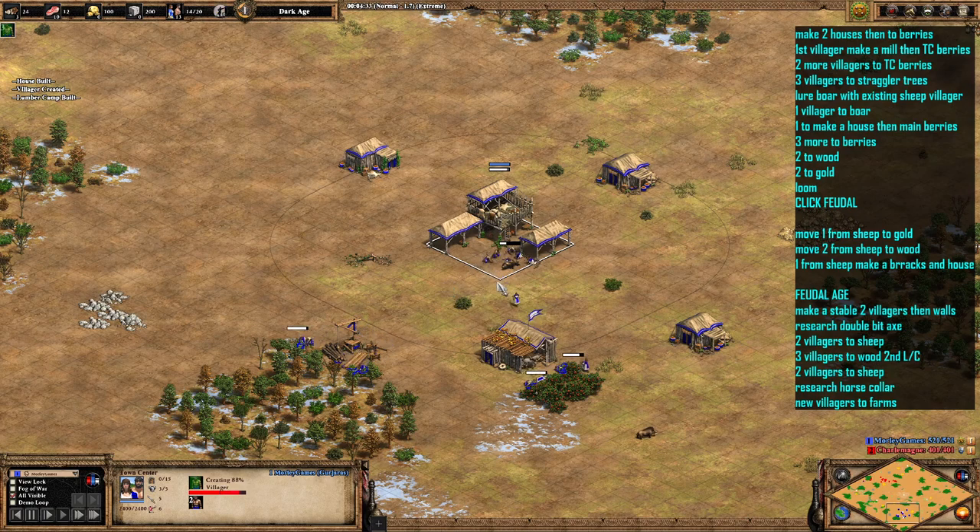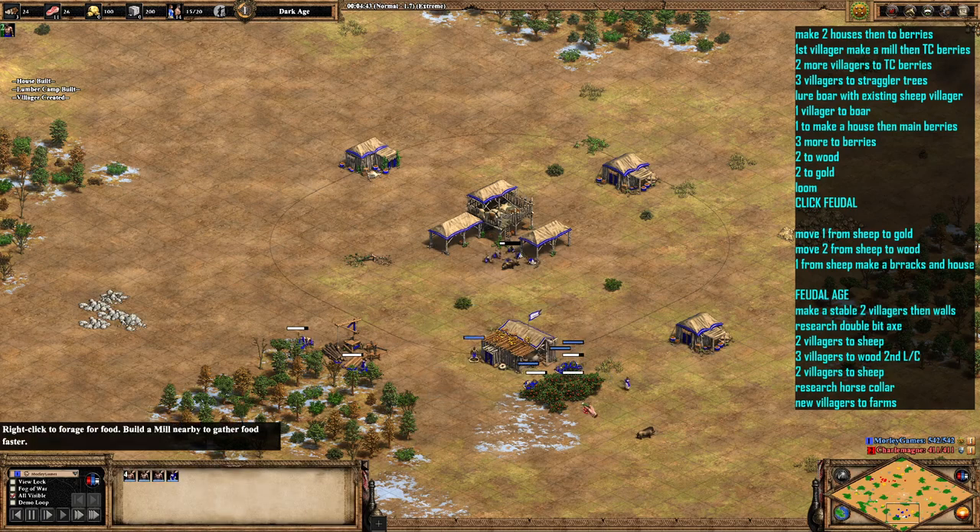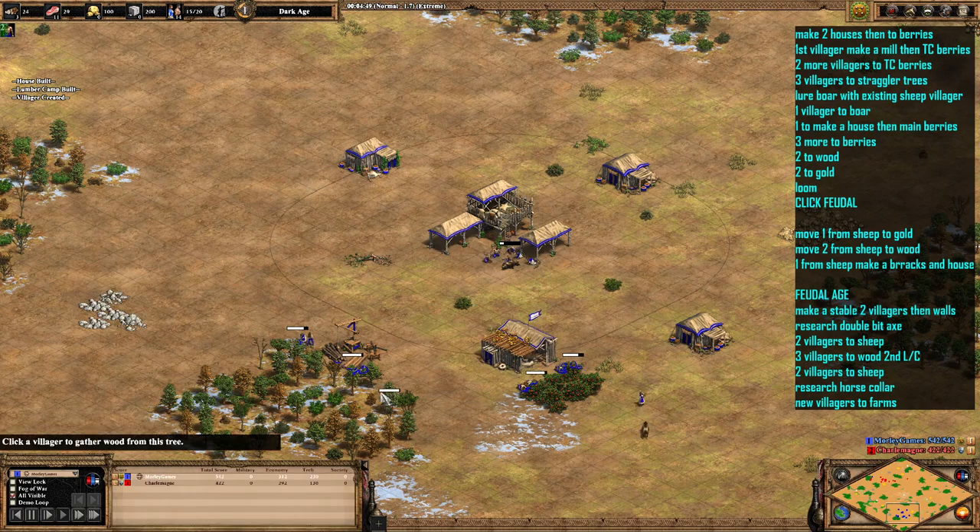We're going to make sure we take one of those existing villagers from the boar to lure the second boar. Now that we're on four on the berries, we're going to send two over to wood and two over to gold. That two over to gold is just going to give us the gold we need for making the camel scouts, because they are very expensive units.